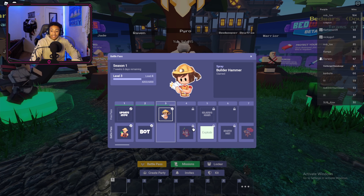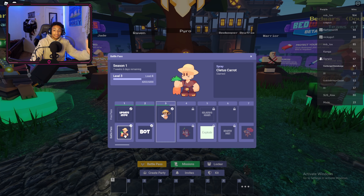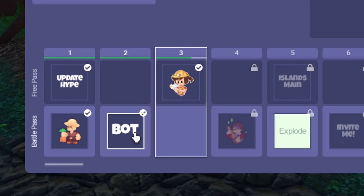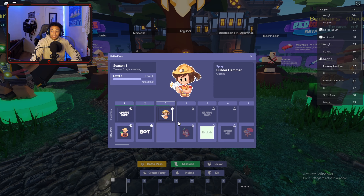Everybody gets some stuff — you're going to get stickers and some free kits, which I think is actually pretty cool. We have the Cletus Carrot, which is a spray, and we have the Update Hype title and the Bot title. But I'm here for the kits.